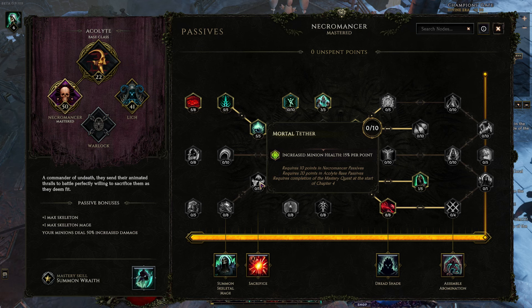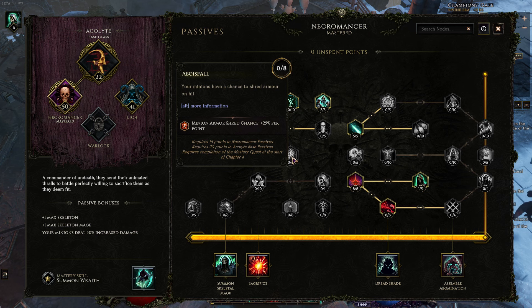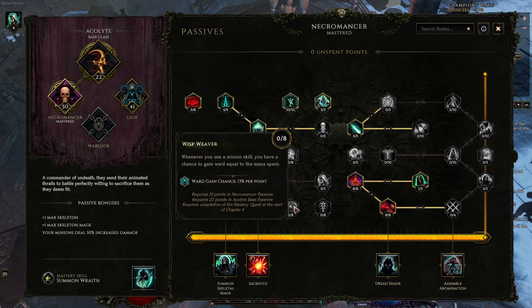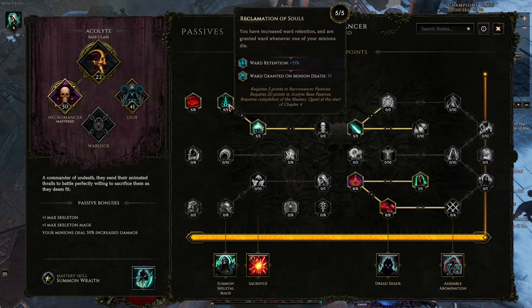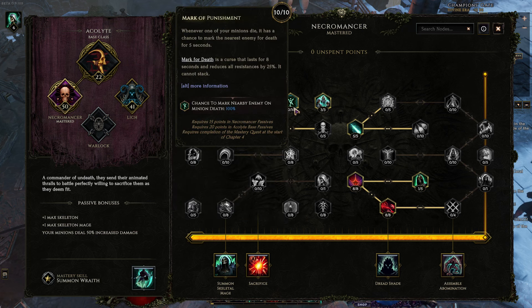This is a nice node just to get extra minion health, but not enough points — I have to put myself first. Armor shred: we're doing damage over time, so not important to us. Ward equal to the mana cost of summon skeletons or wraiths — the amount of ward really doesn't pay off because we're generating 105 per skeleton cast essentially, since we have three skeletons fated to die soon, and that's a lot more than the 24 this would give us. Amazing passive: when a minion dies, you mark the nearest enemy for death. That's just so good in every circumstance.